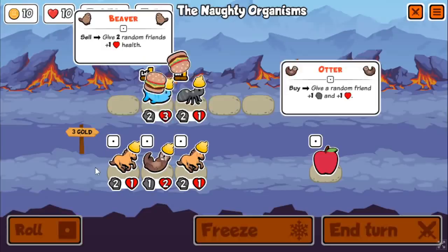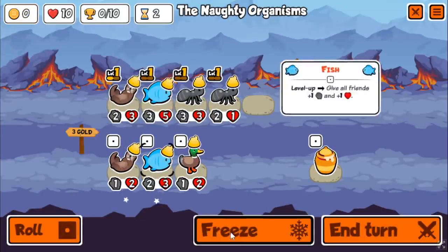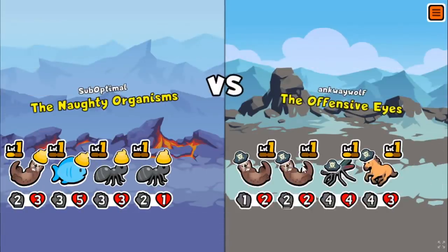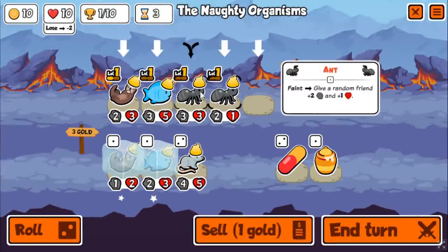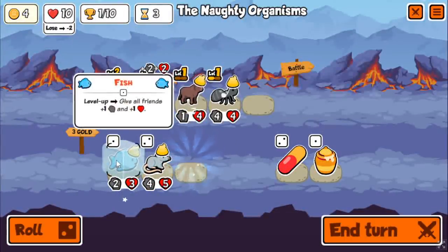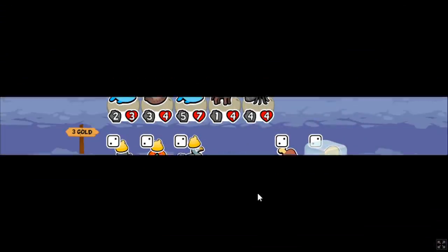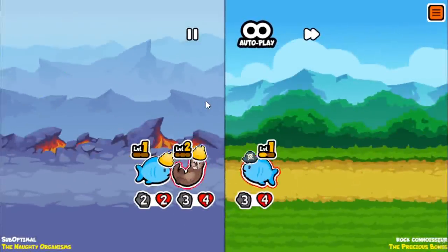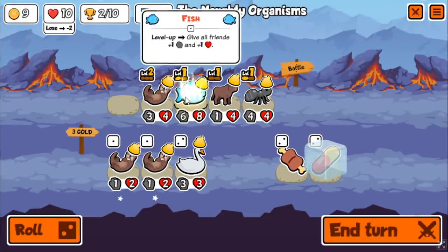The idea is: level 3 skunk reduces their highest health unit to 1 HP, and then you have an ability that kills that 1 HP unit. In this run, I decided to go for something even better — a hedgehog. A hedgehog deals 2 damage to everything when it dies, so if the highest health unit is reduced to 1, the hedgehog kills it. To counter melon armor, you go tiger hedgehog: the first hit breaks the melon armor, the second one kills it. And since the hedgehog deals damage to everything, why not go for multiple level 3 skunks? In this run, I go for parrot skunks.